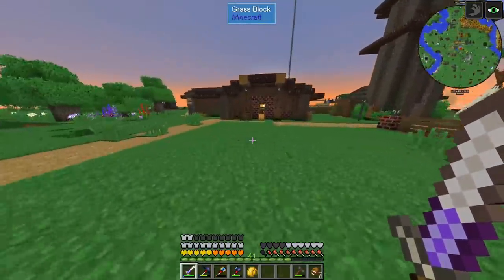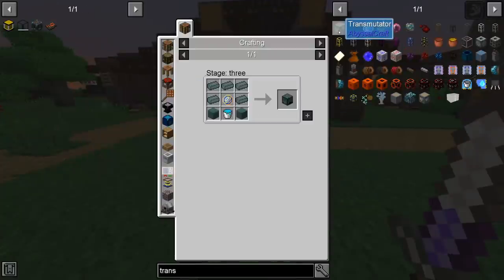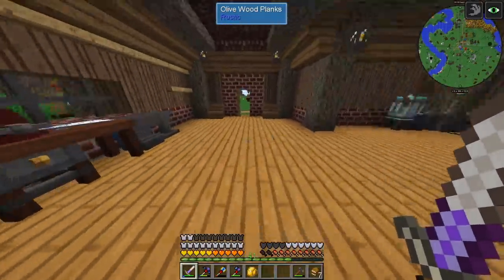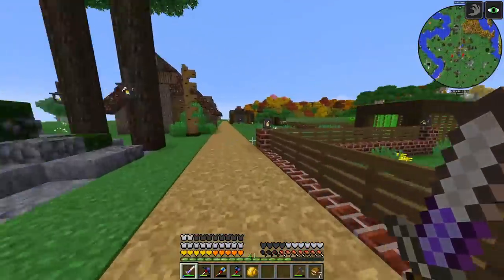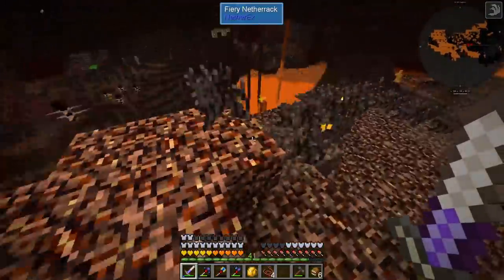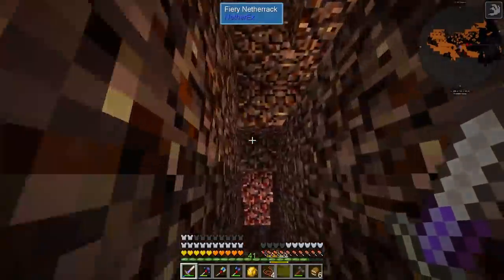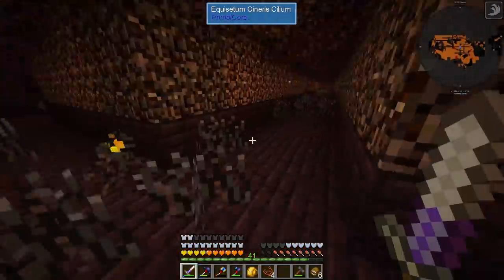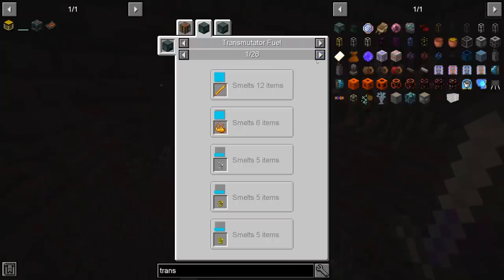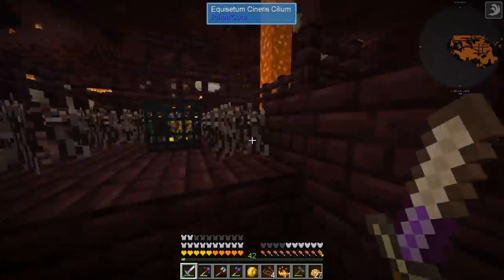I was looking at the recipe and noticed we can make a transmutator from Abyssal Craft — this is going to unlock a lot of recipes for us and is also very useful for making nether bricks, the actual bricks not the block. So obviously I had to come to the Nether to go to the fortress and get some blaze rods and also some nether bricks. Oh, they give you the powder — the powder itself seems to be acceptable, I'm fine with that.